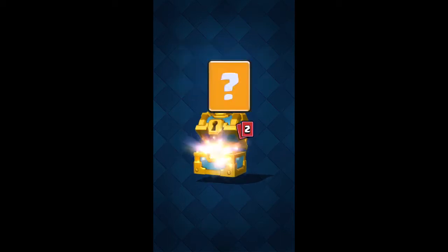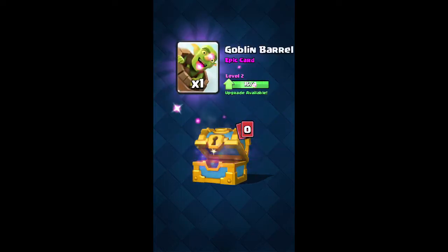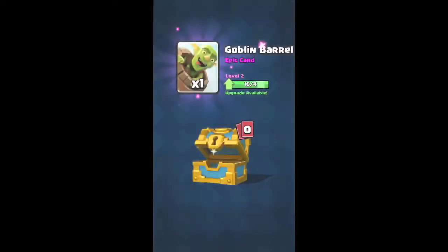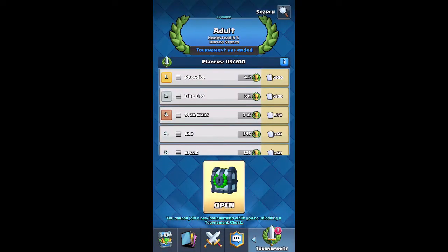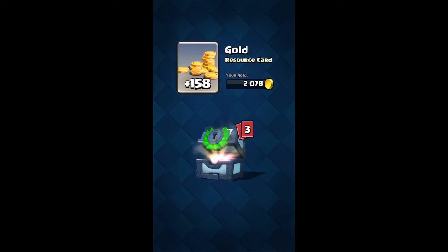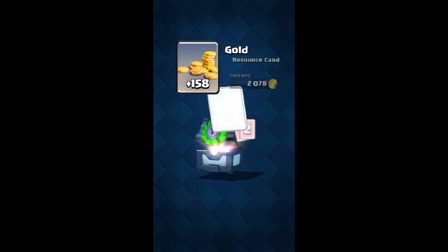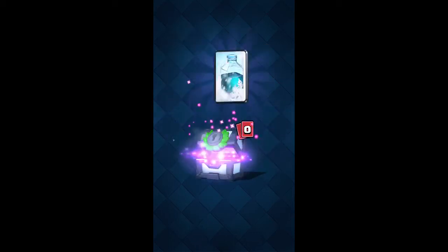Next chest: 175 gold, six ice spirits, three fireballs, 22 minions, and a goblin barrel — I had to take a screenshot for that one. Last but not least, the tournament chest — my biggest one yet because I came in 49th in a 200-person tourney, which means I got 25 cards.